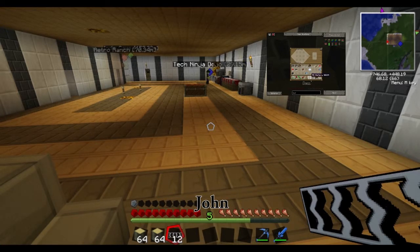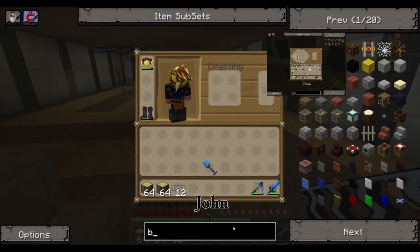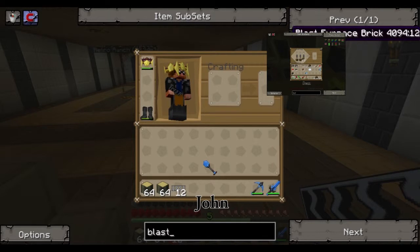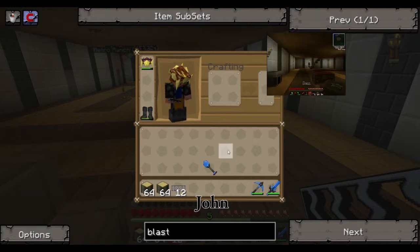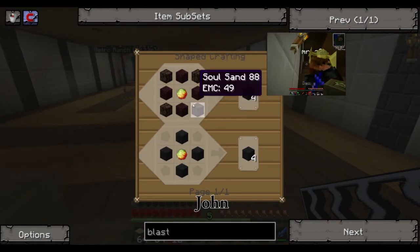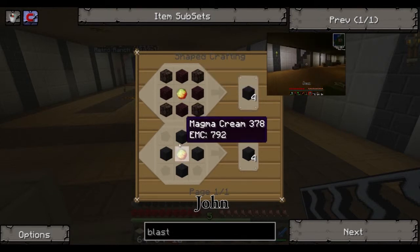I'm bringing up on my screen the recipe for blast furnace brick. You know the coke oven is like three on the bottom — it's a square. This is basically the same but one taller. It requires nether brick, soul sand, and magma cream. That makes four of the bricks.